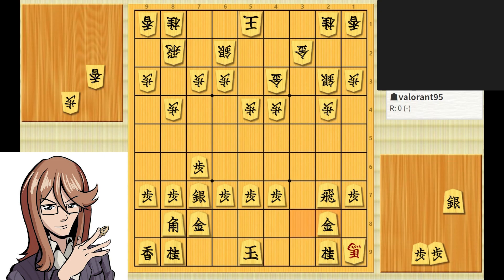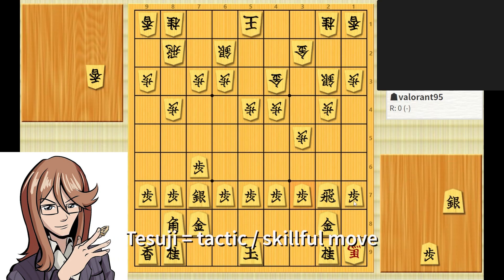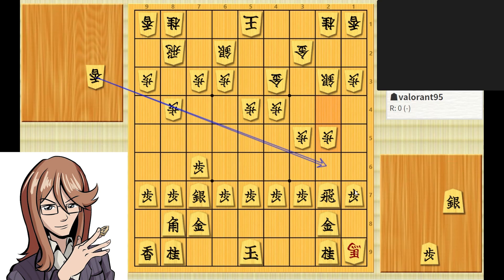So let's see what Valorant did here. His idea was actually to contain the horse, which is very nice. Around here though, we slowly get into a difficult position because our opponent has a tesuji — a pawn push to 2.5 — and as you can see, the target is to drop the lance. This is going to kill our rook; it's going to be very, very painful.